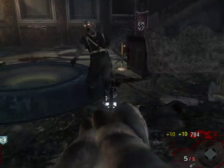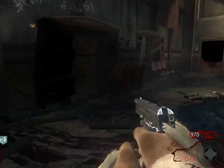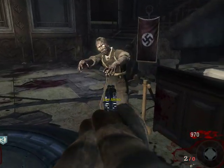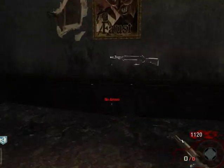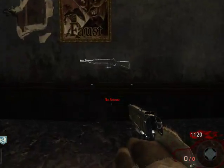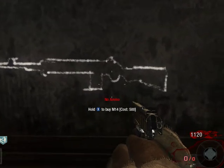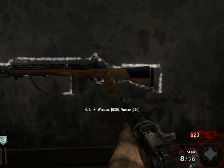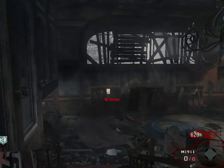On round two, just a tip: if you do happen to get a max ammo, don't buy the MP40. Knife and shoot them eight times in the chest, and knife them on round two. Then walk up the stairs — to your right there's the MP40. Buy that.